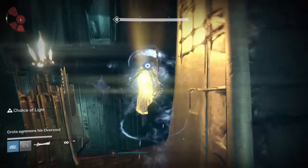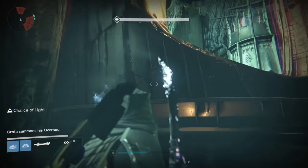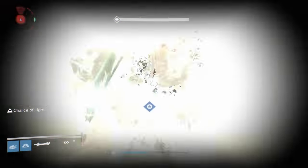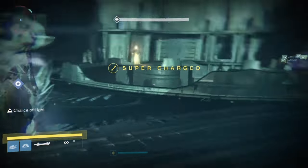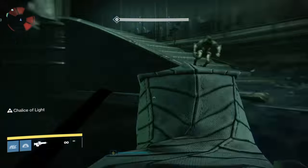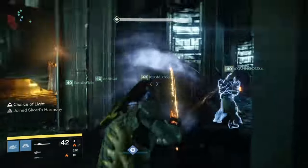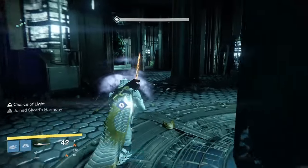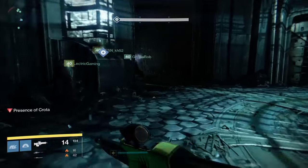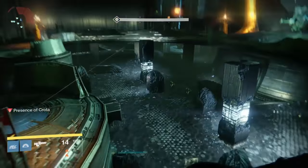We'll start with recommendations, and I want to emphasize that they are just recommendations. In other raids it was very important to have certain subclasses. I can honestly say there are no crutch subclasses in this method, but there are preferred choices. I recommend a Sunsinger, a Defender with Weapons of Light, and 2 Gunslingers with Celestial Nighthawk. The Sunsinger has a Raze-Lighter, and the 5 remaining players run Gjallarhorn. Everybody runs a sniper. The Sunsinger will be one of the swordbearers, and any of the remaining players can be the other swordbearers.